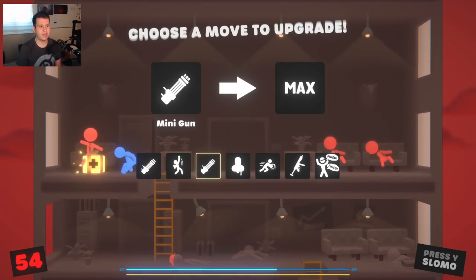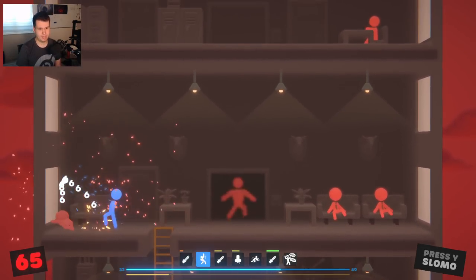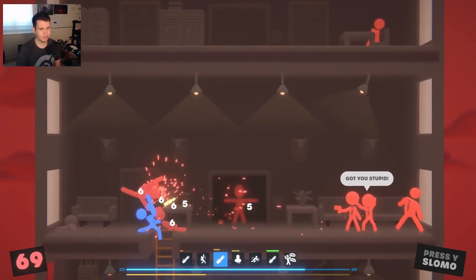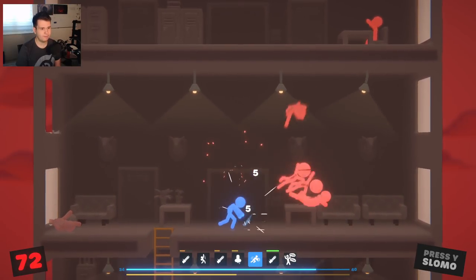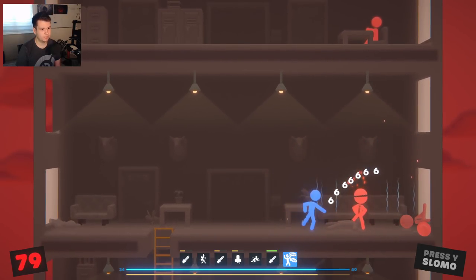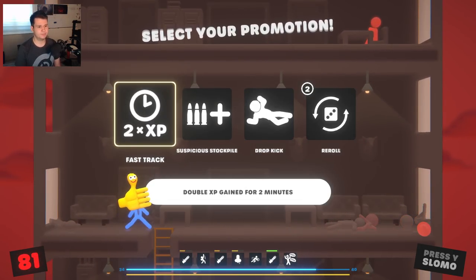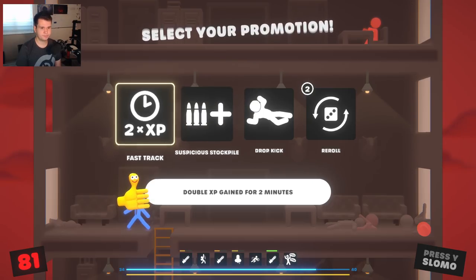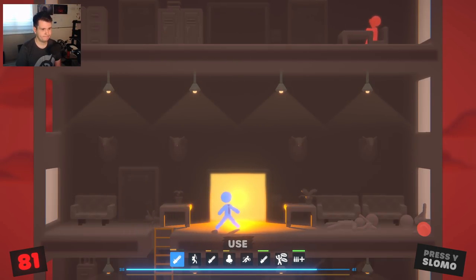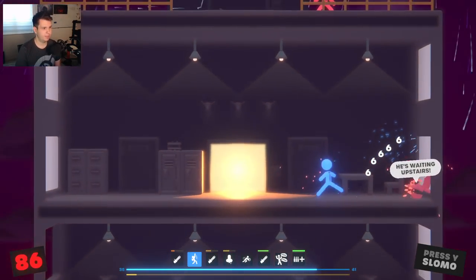Sometimes it feels like by unlocking stuff, I've now gotten weaker — I personally find it a little bit annoying at times. It's really one of those problems where I just don't have a better solution either. You want to do unlocks, you want to let people customize their character a lot, but it just becomes difficult. Anyway, let's just kind of maximize our ammo a little bit.